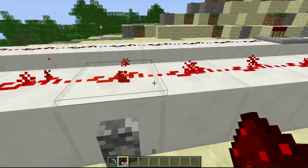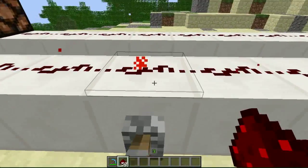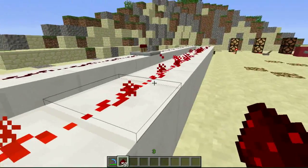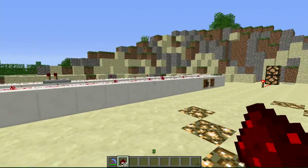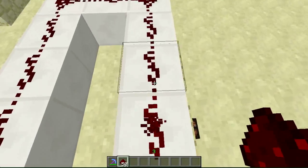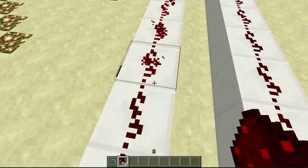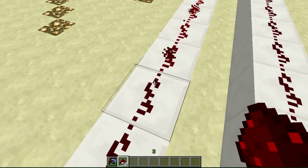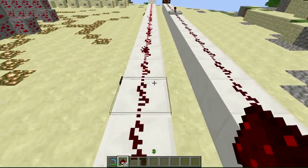Redstone has two states: powered and unpowered. Here it is powered, and here's unpowered — it's darker in color. When powered, it also emits particles, so you can tell from far away where a redstone line ends. Here at the 15-block mark is where the current stops, and you can see that all of this redstone is just not powered.